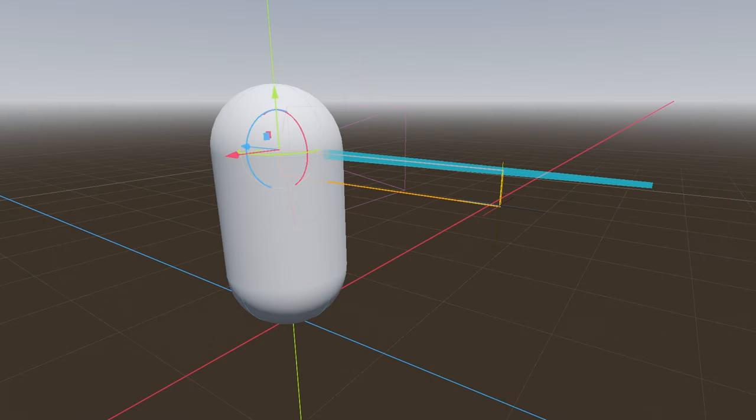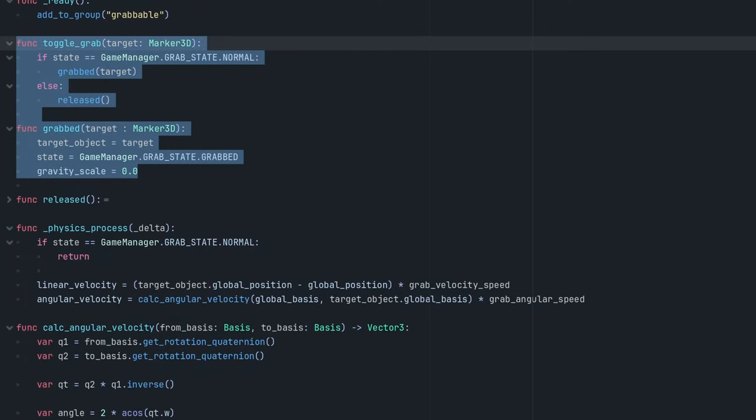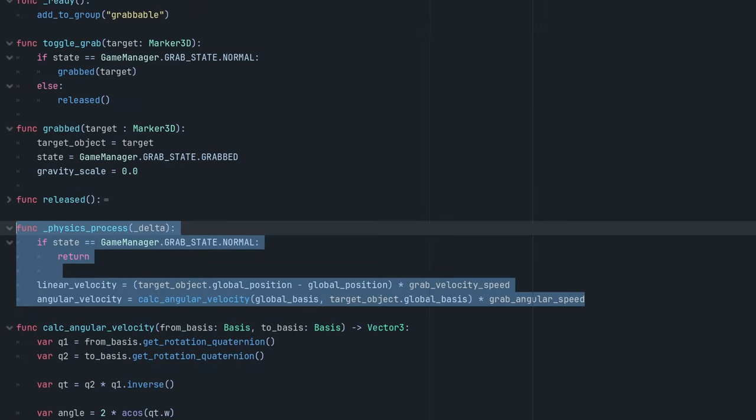I started by building a simple prototype to test the main mechanic: picking up objects. Since I hadn't created this type of mechanic before, I chose what seemed like the easiest approach. The player uses a raycast to detect objects they can grab. When the player interacts with an object, it calls a function and takes in the position of a target attached to the front of the player. The object's state is then switched to grabbed and moves towards that target position.